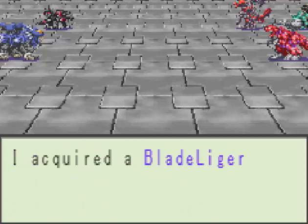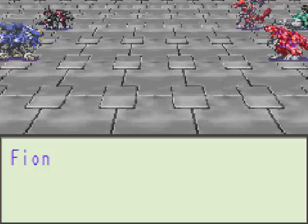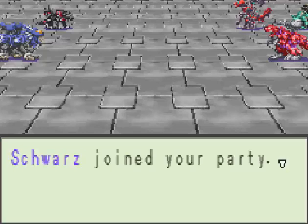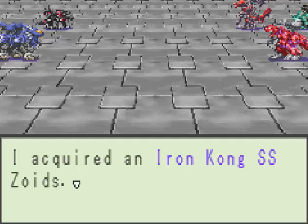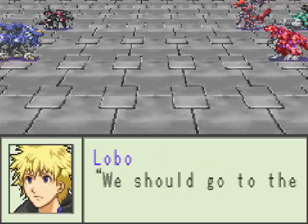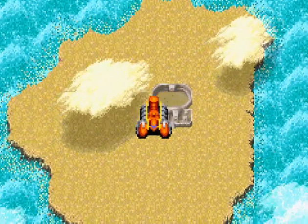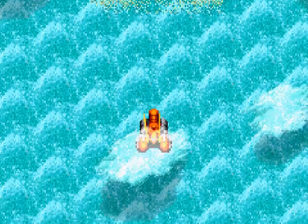Vaan joined your party. I acquired a Blade Liger AB, which I already had. Irving joined your party. I acquired a Lightning Psych, but I didn't want it. Fiona joined your party. Moon Bay joined your party. Swartz joined your party. I acquired an Iron Kong SS and a D-Bison Zoid. We should get to the next island battle. Yeah, we should — so we're going south.